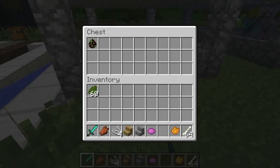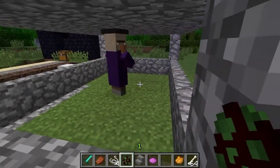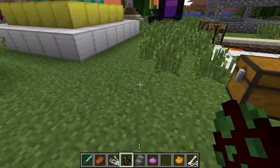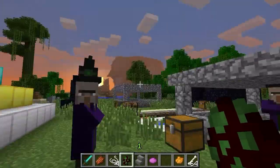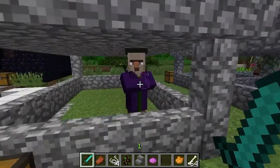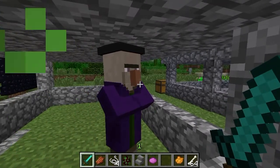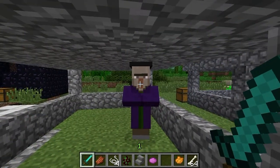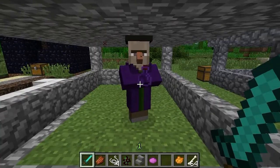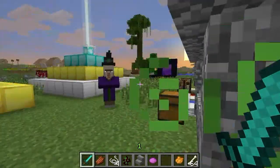This is a cool bit — a new mob. It's a witch. They have a pointy hat — like that. It's pretty cool. If you hit them, they throw poison. And she goes to heal herself. When they go to heal themselves, their nose goes up and they have a little wart. She can injure herself as well. I wonder if you can have a witch battle — that'd be cool.